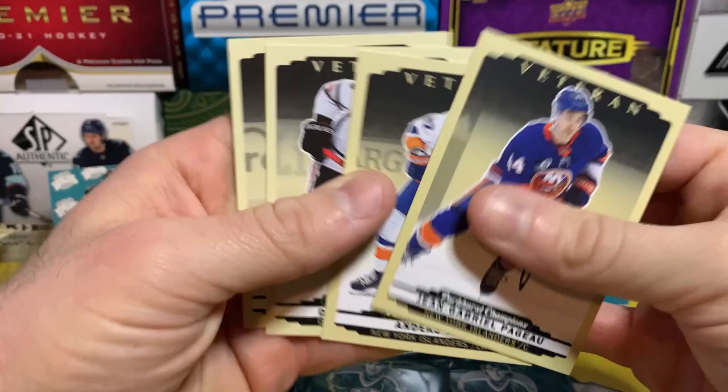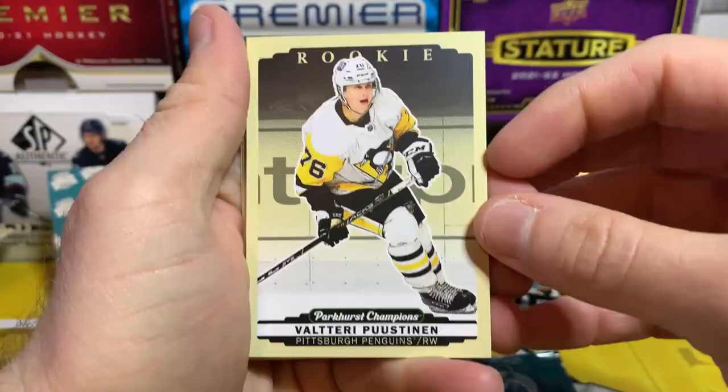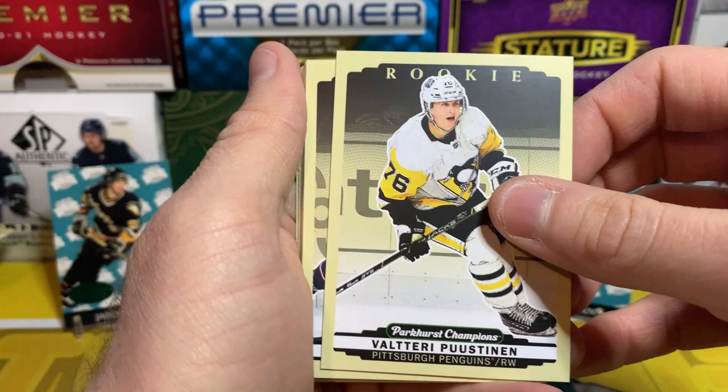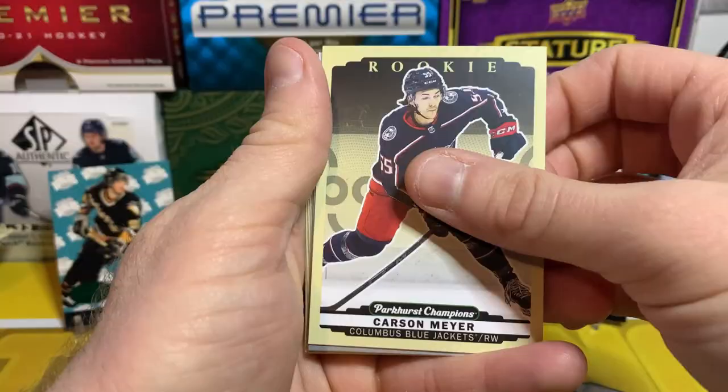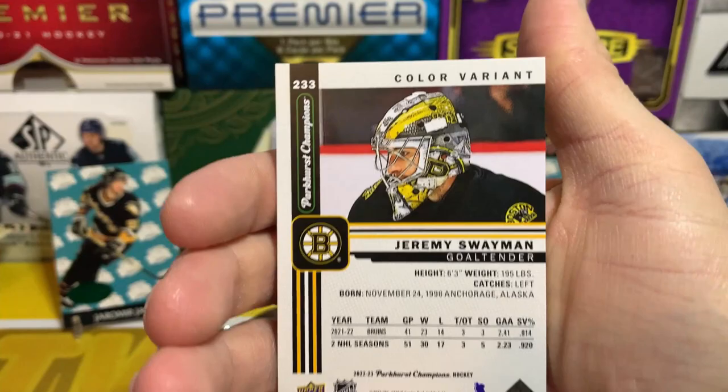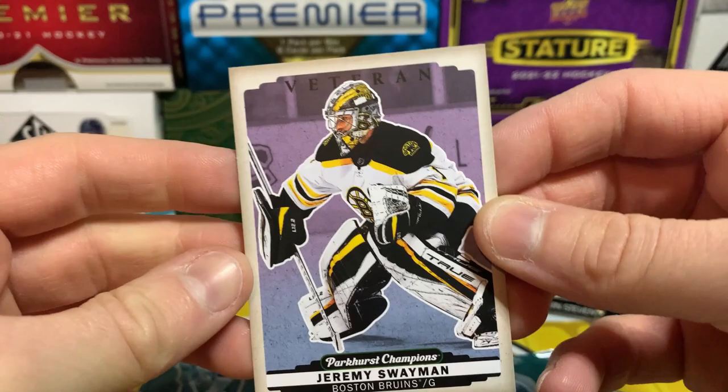John Gabriel Pajot, Andrei Svechnikov, Dominik Kubalik, and Brandon Hagel. There's Valtteri Puustinen — that's two of three rookie Penguins that we've gotten here. The other rookie for Penguins is Samuel Poulin, so we got two out of three with Hollander and now Puustinen. Carson Meyer, Ryan Donato on the silver, Jeremy Swayman — that's a cool looking card, oh that's the color variant. Color variations for the veterans are one out of 12 packs.